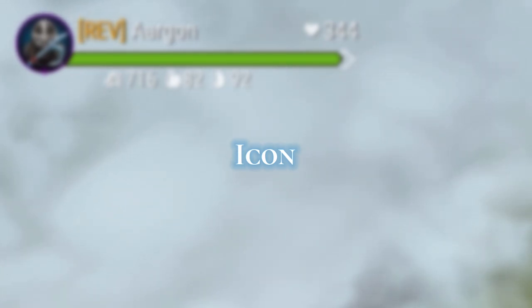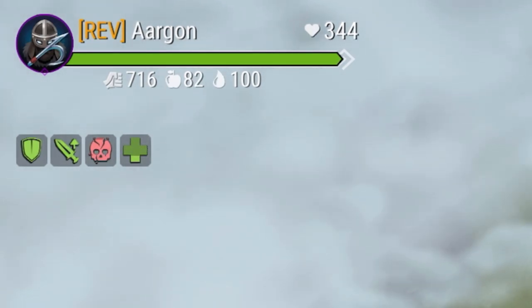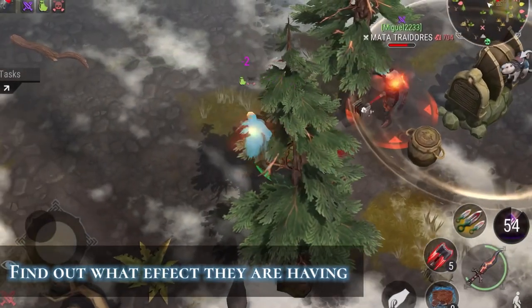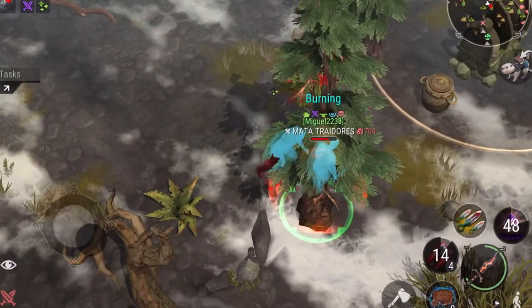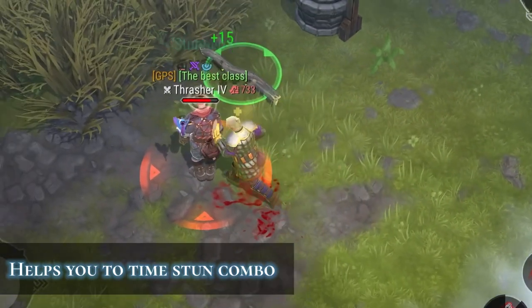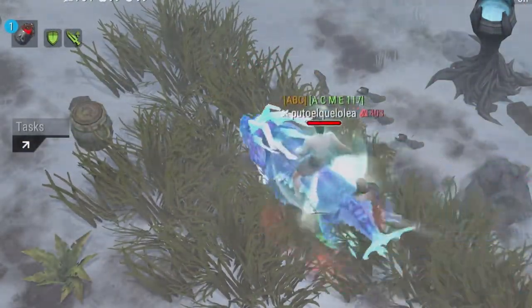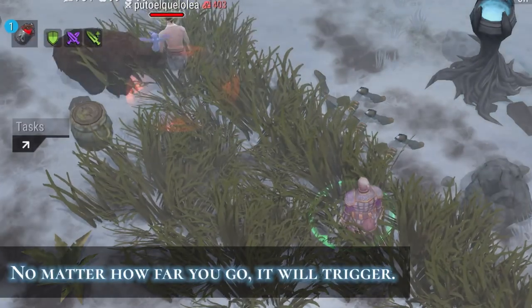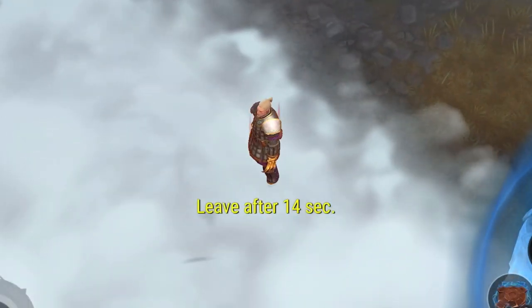Look at the icons. They appear on the top left and above your head, showing what effects are active — buffs, stuns, healing, weaken, and much more. The stun icon is essential: it tells you when the enemy is stunned and when it will expire, helping you predict when to follow up with a stun combo. When you damage any player, it triggers a purple icon, regardless of how far away they are. This icon also means you can't leave the zone for 15 seconds.